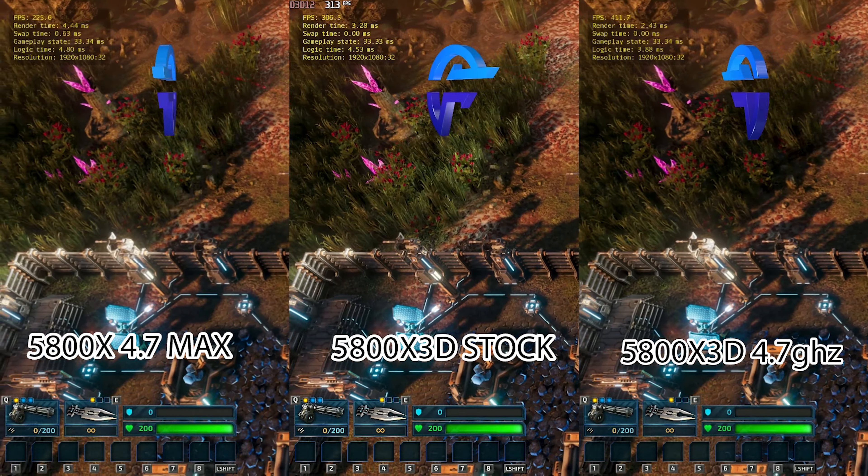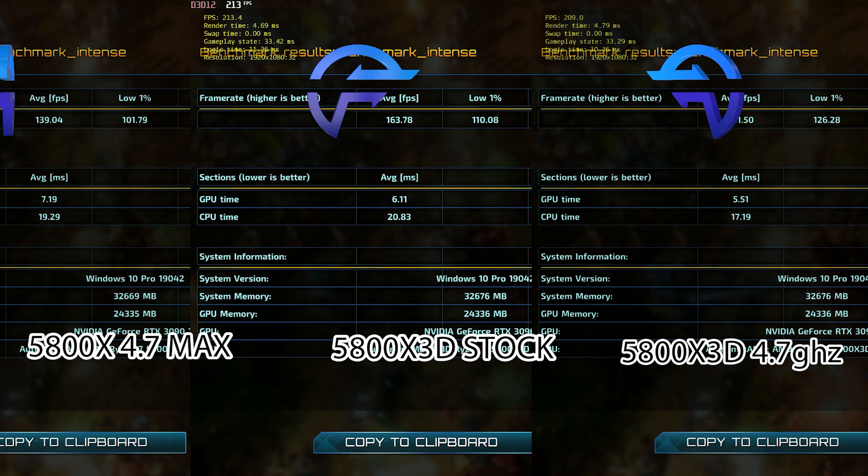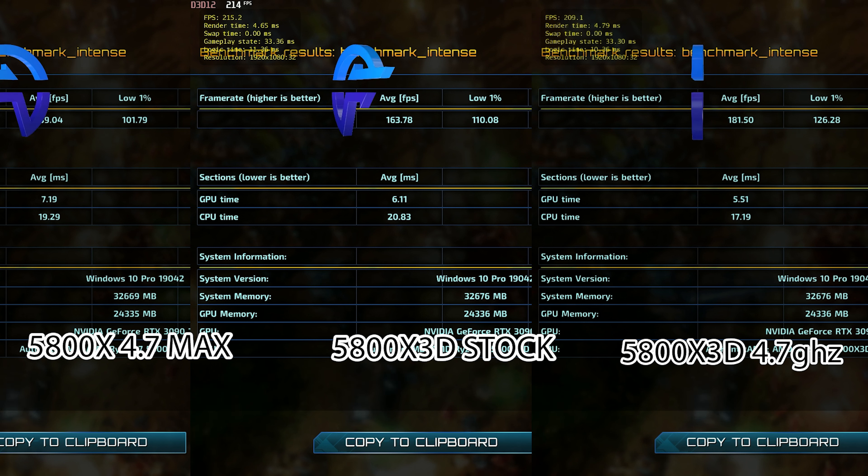Rift Breaker is up next. You can see it scales with both cache and memory latency, so you can get a benefit in RTS games from both technologies. Cache is clearly more important than memory tuning for this game specifically. What I really don't like about chiplet architectures though is how the averages go up significantly with each step, but the 1% lows are only about 10 FPS apart. If this were a monolithic design, you'd see those numbers much closer together — that's why I don't like chiplets in general. It's almost like a misleading style of CPU.